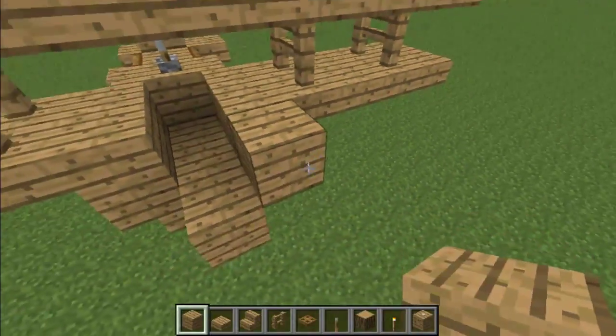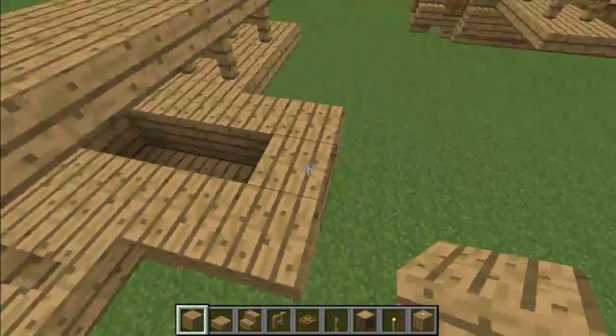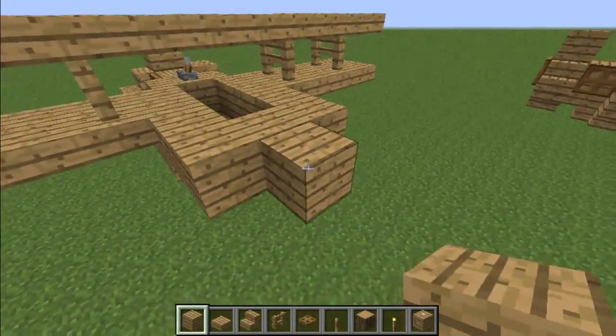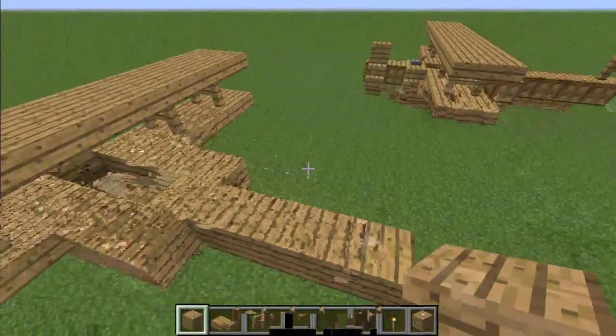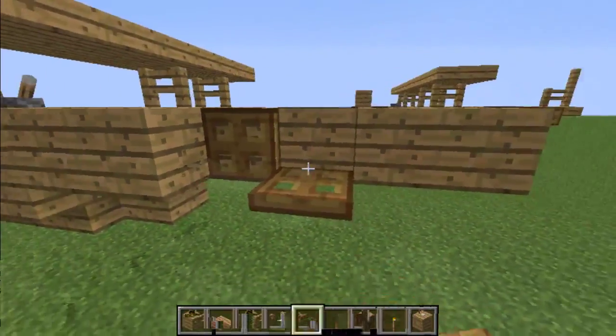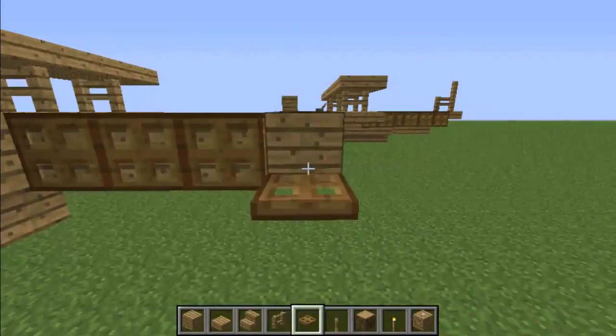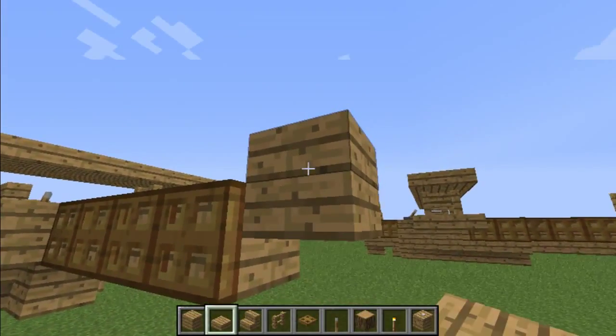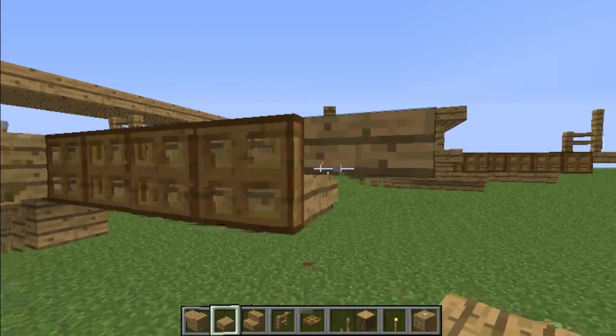Now to finish off the back, just bring it back two blocks and a block in the middle, and you've made the place that you're going to sit in. Now bring the tail back four blocks, and then place trapdoors all along here, and an upside-down half slab right there to make the tail.